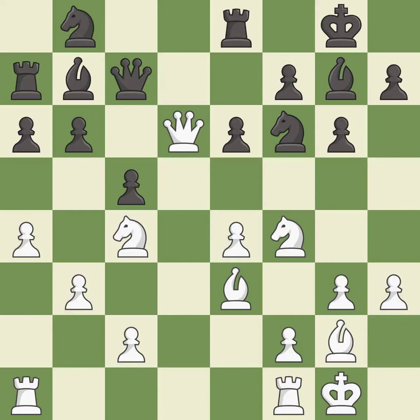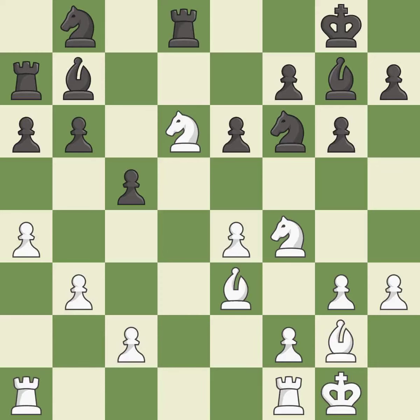This offers an equal trade of pieces — it is best. This ignores an opportunity to defend a queen that was under attack — it is a mistake. Recaptures. This threatens to win material — it is best. This takes an open file, a common method for activating a rook — it is best.